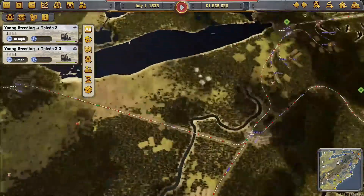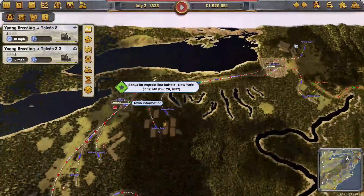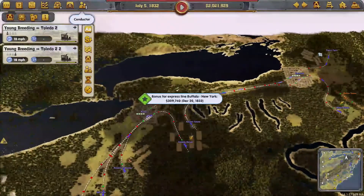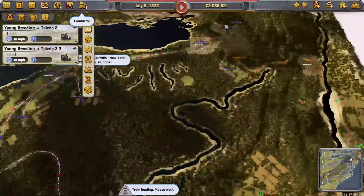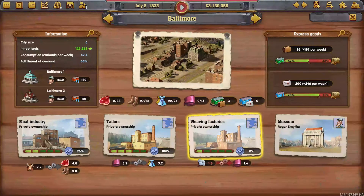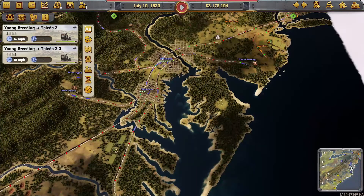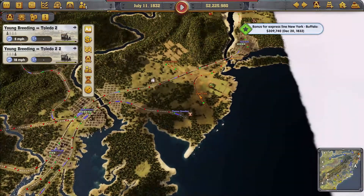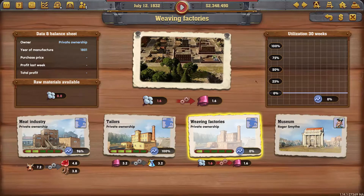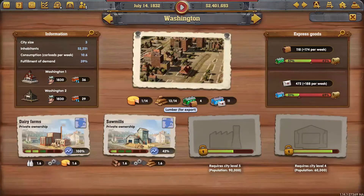Toledo is growing nicely. Buffalo should be growing too. There's a bonus for an express line, but an express line is extremely hard to achieve here because you will never be able to get enough from the locomotives to make it express. Baltimore is still growing, which is fantastic. This weaving factory is pointless because there's really not much cotton here - it needs 1.6 but there's no cotton. There's a furniture factory and a wood factory here, so there's a lumber surplus of 13 or 14 for export.